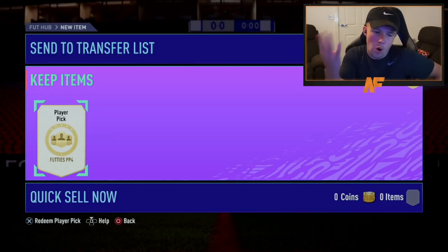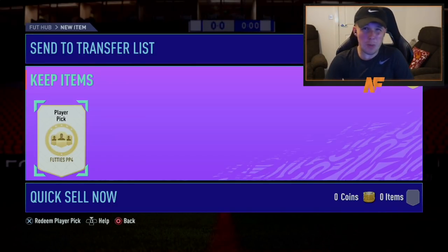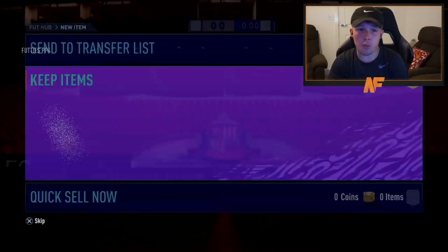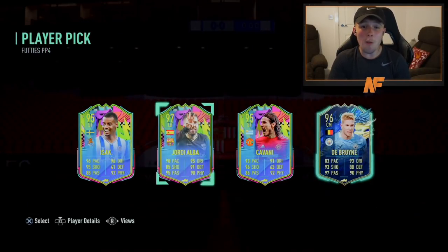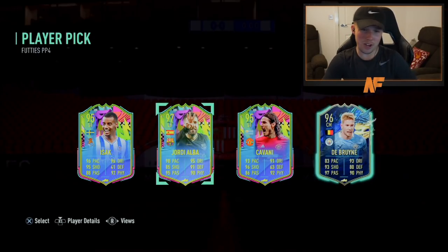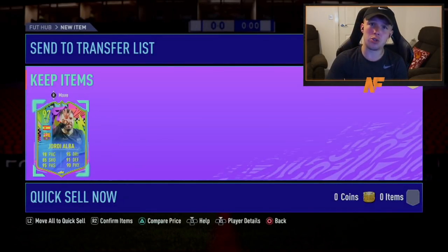Number four — Jakey Boy. It's going to be quite hard to beat my Cunha pick. You'd need a top-tier player like Ronaldo, Messi, Neymar, or maybe Mbappé. Not a bad choice of four options here. I'd probably go Jordi Alba for the highest rating — he's a good card too, and the other one is probably too slow. Not bad.